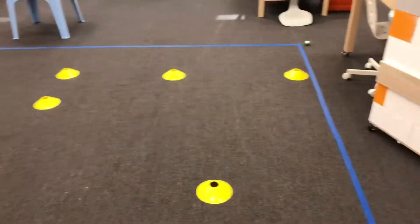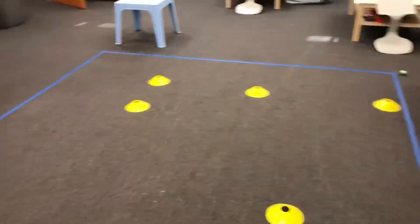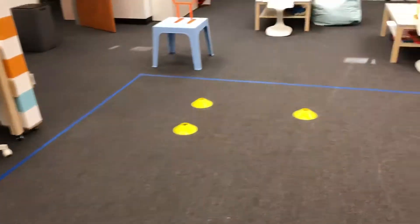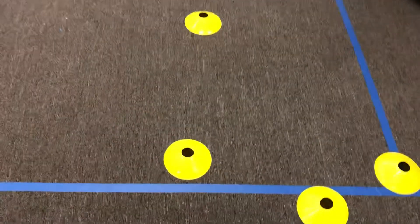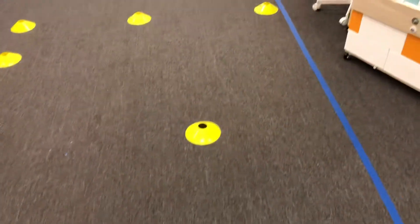The team that gets the most points advances and plays against the other team — it's like a bracket style tournament. These squares will actually be 12 feet by 12 feet, the blue blocks, and you'll be able to make your course within that 12 feet.